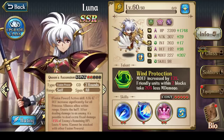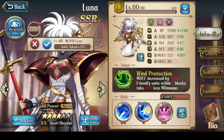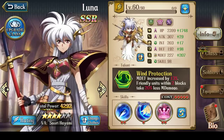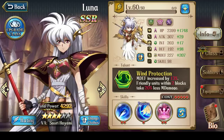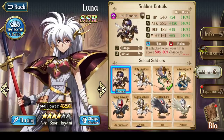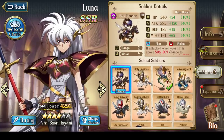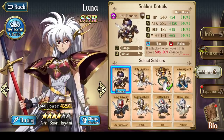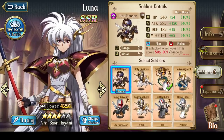So three different options for your Luna, and it's up to you to pick which skill combination you would use. Those are the skill combinations for Luna. Now let's talk about her soldiers.